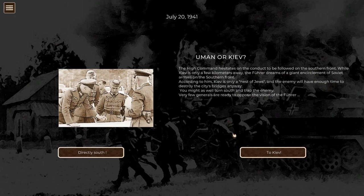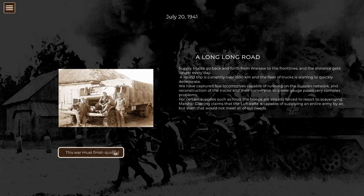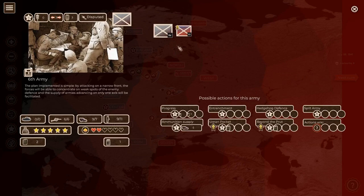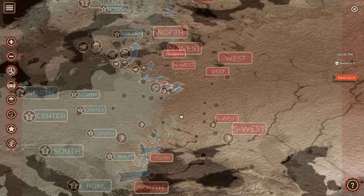We have a focus of either moving directly south to support the Romanian troops or driving on Kiev. Directly south will open a new operation - that's what Hitler wants us to do. If we go directly to Kiev, however, we'll lose two command points in Army Group South. I feel like command points are absolutely vital, so we'll go directly south to keep those points. And then Kiev is unoccupied - so we just got Kiev. Well, that was easy. Kiev is ours!